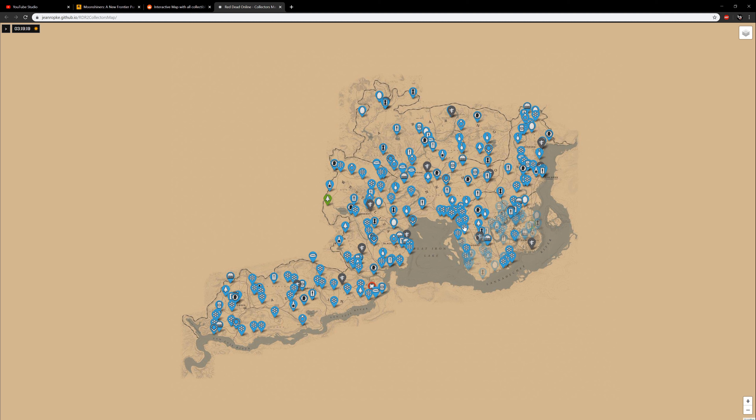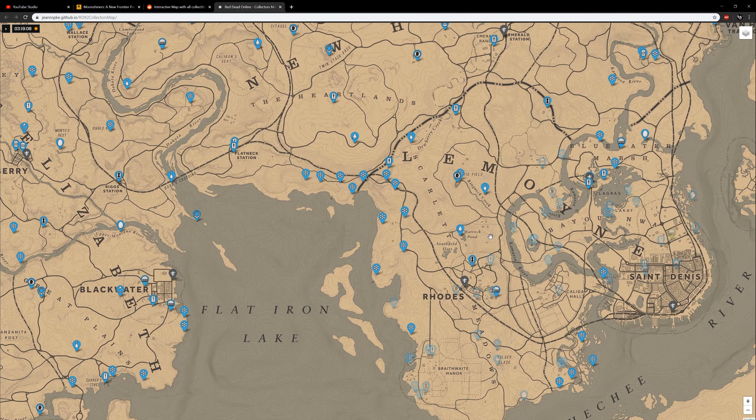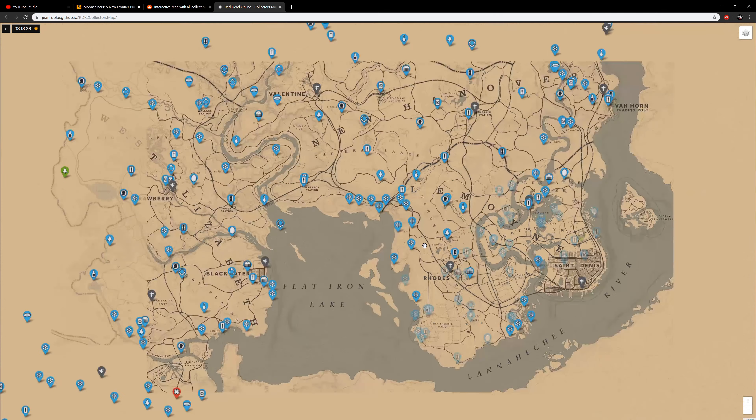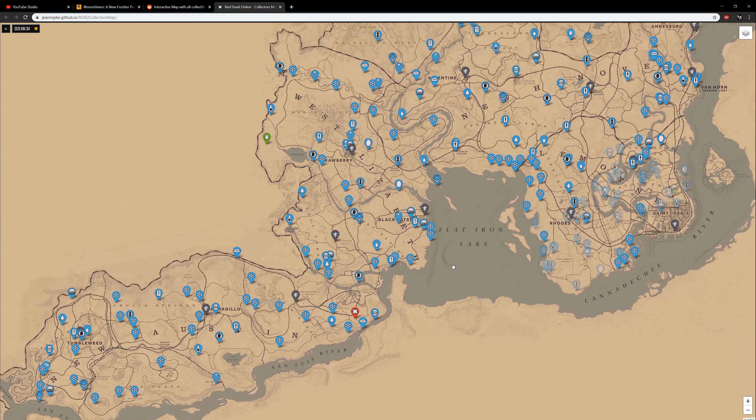The map has pinpoints for all the locations for each collectible for that day. If you're trying to get your full sets to rank up the new Outlaw Pass Season 2, I highly recommend using this map. If you zoom in and click on the items, it gives you a description of where to find it and also a video showing exactly where it is. Once you go and find an item you can remove and hide it from the map so you know you've already collected it, helping you check off each one.